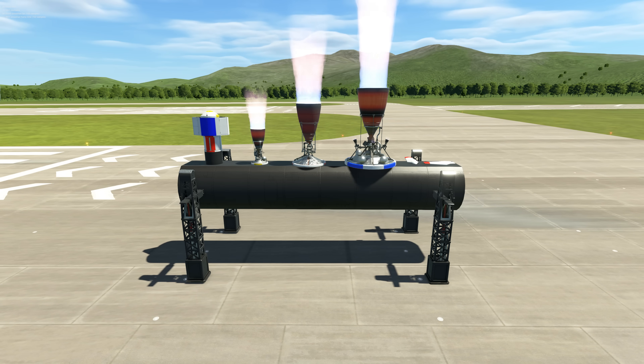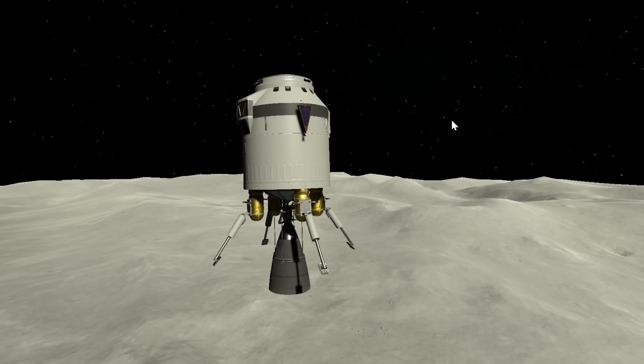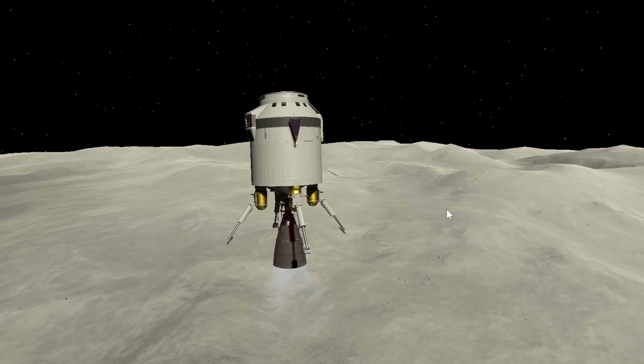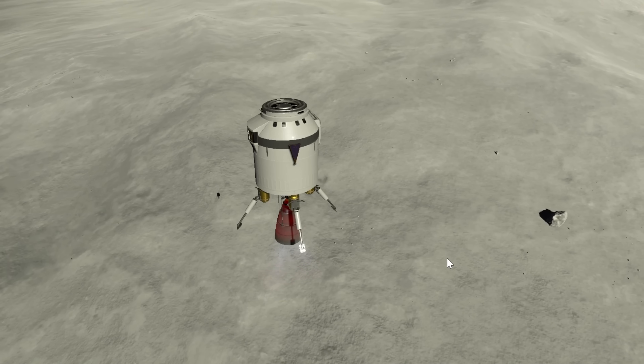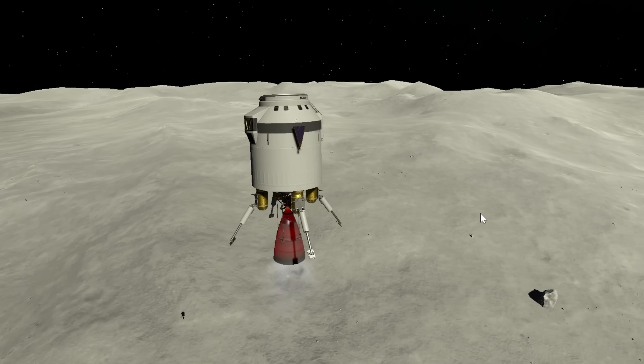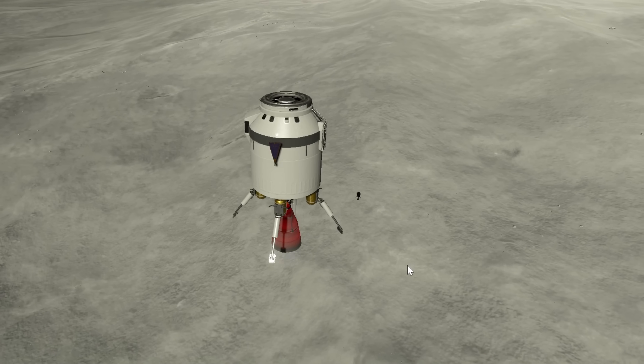Don't worry about their large size being a potential hindrance when trying to use them on landers — if you deactivate the engine, the bell retracts again. So you can put supplementary dedicated landing engines for the final last phase of touchdown, or just try to kill your velocity right before you hit the surface and then retract the engine. There's a lot of fun potential with these things.